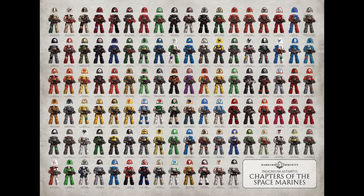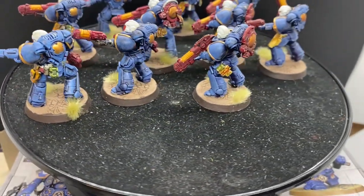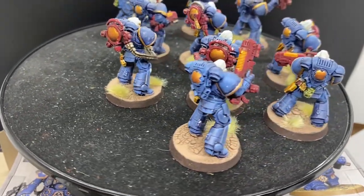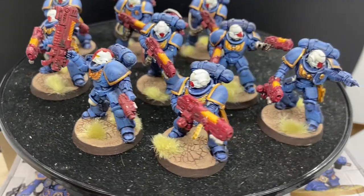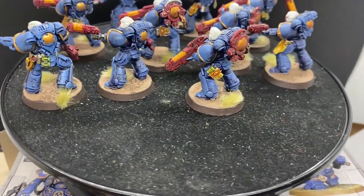They're a homebrew chapter, which if you don't follow Warhammer lore means they're not one of the official groups of Space Marines in the canon — they're a chapter I made up in my head and painted because I thought they looked cool. There's some retconning going on here. On all of these models they have blue bodies and white helmets, and their helmets all had some amount of red on them. At the time I painted them a year and a half ago I viewed that as just an aesthetic choice, but as I look at them now I want to have some story-driven reason for the white and red helmets.